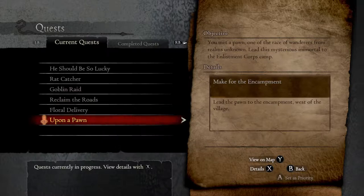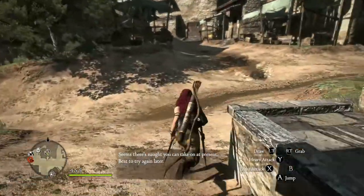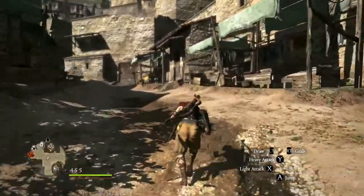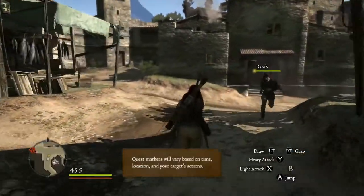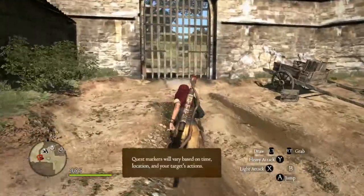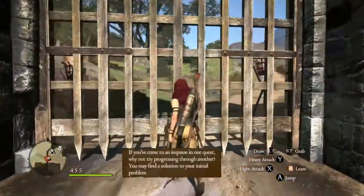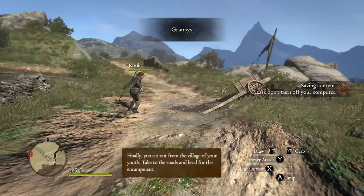So that's where we are going to head — to the encampment. And as we're heading to the encampment, we are going to hit some of those quests along the way. To the encampment. This path should see us there.